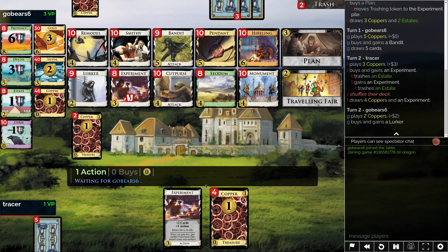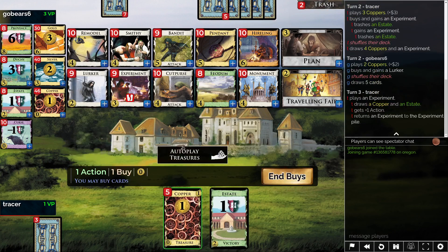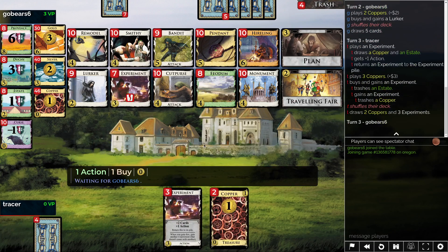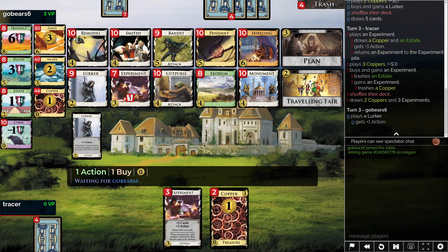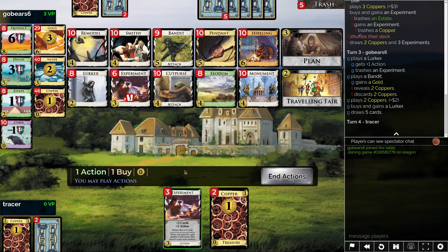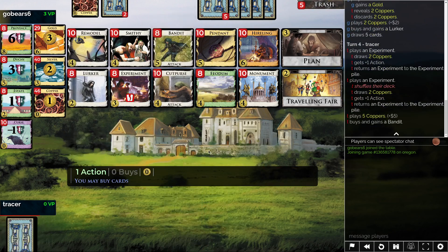Opponent picked up a bandit right away and a lurker. I don't think much of the lurker. We could get a bandit of our own. The other thing to consider is just take experiment and clear out the rest of the stuff. I think that's probably going to be a better move. That's a second lurker — not too much concern. Let's grab this bandit.